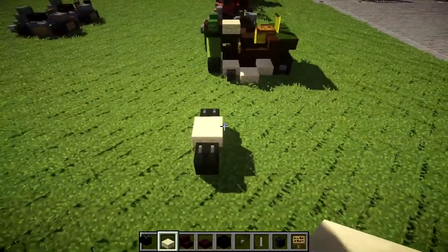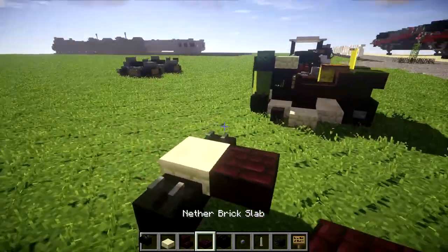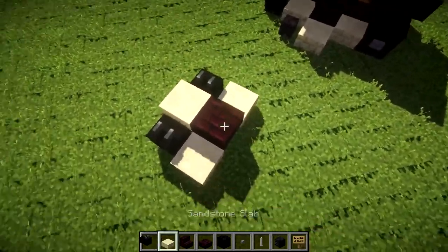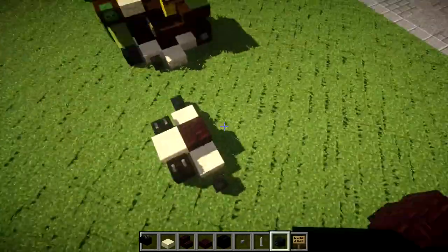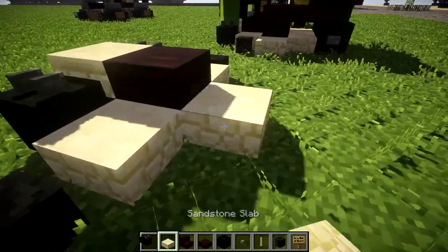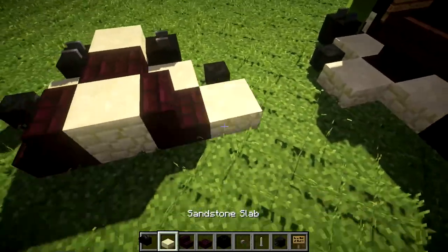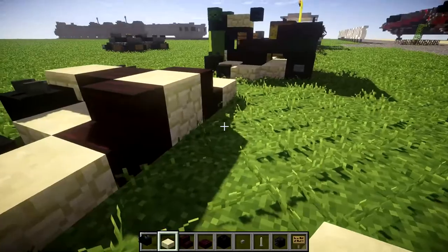After that's done we're going to place down a nether brick top slab coming off this sandstone top slab. We then want to place down a sandstone half slab on both sides of this nether brick top slab, followed by a wither skeleton skull on both sides of those half slabs. Once we have that done we're going to place down a sandstone full block in the middle, followed by another brick slab or stair on both sides, and a sandstone half slab coming off the front of those stairs.